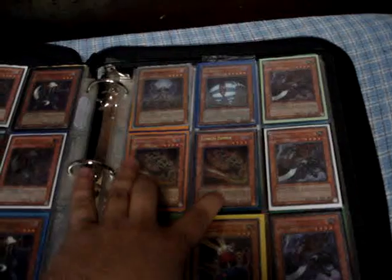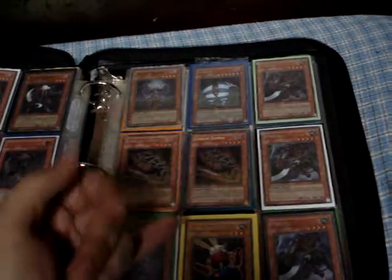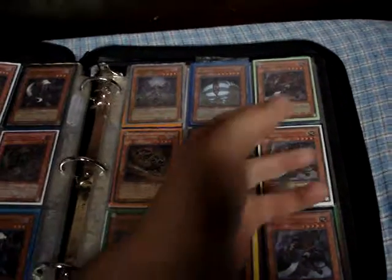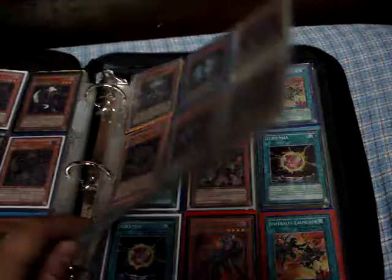2 Zombie Master, 2 Secret Goblin Zombie, Super Ill Blud or Secret Ill Blud, Ultra Card Trooper, 3 Secret Mezuki from Europe - so they're a bit darker and they have the gloss.